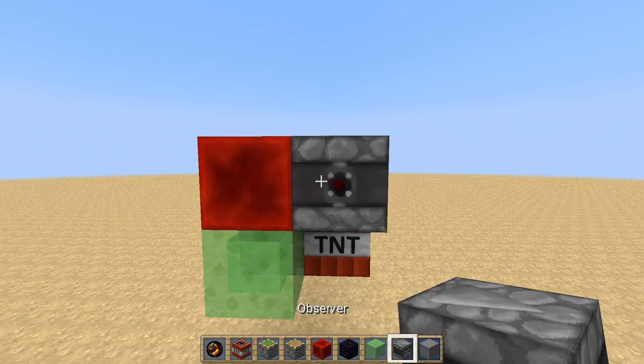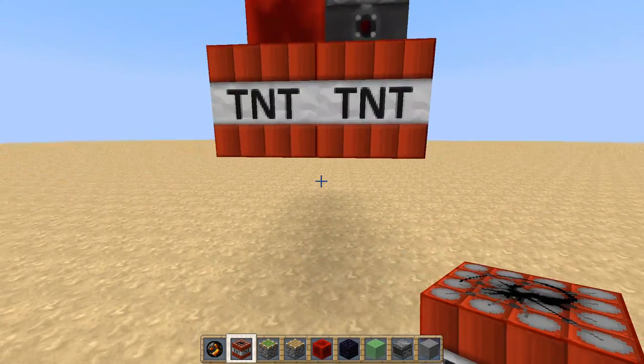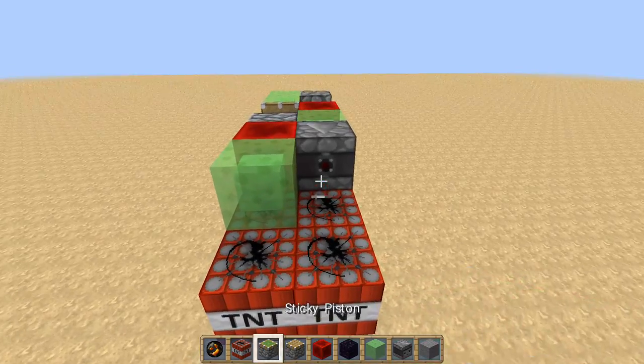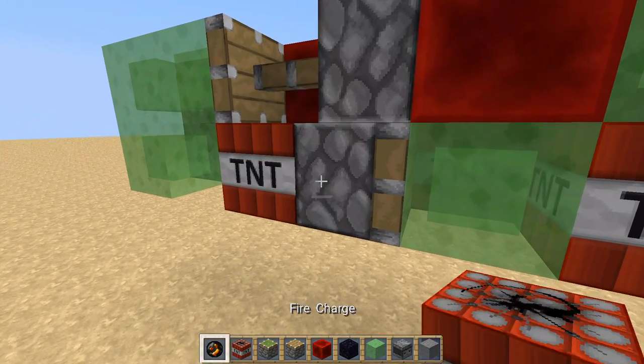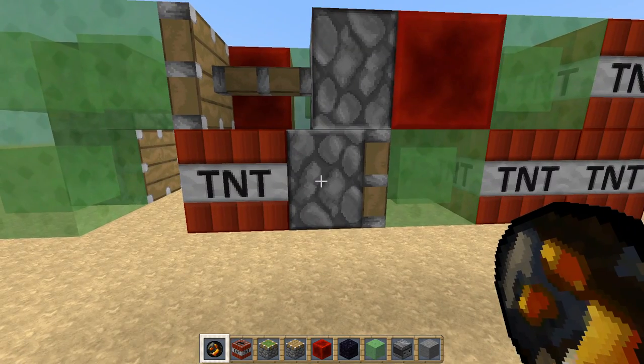Then we need an observer block, place TNT this way right here, slime block, TNT like this, then with your ignition source, light this piston right in front of this TNT.